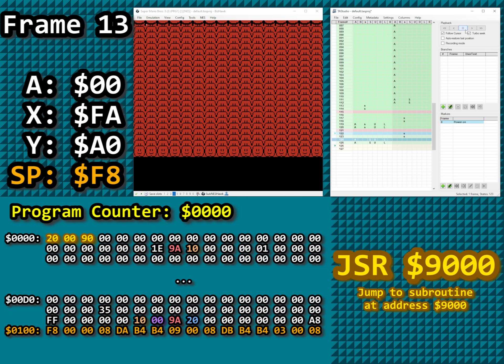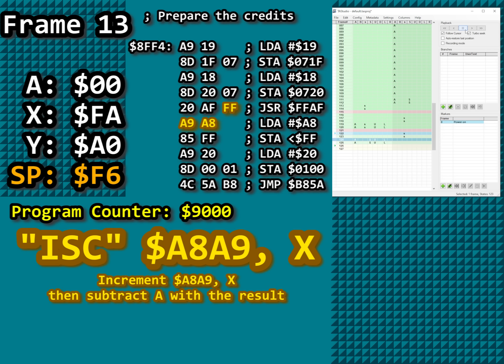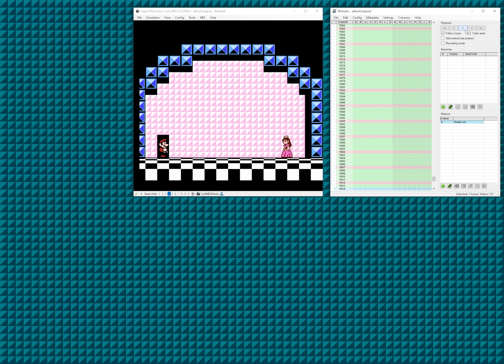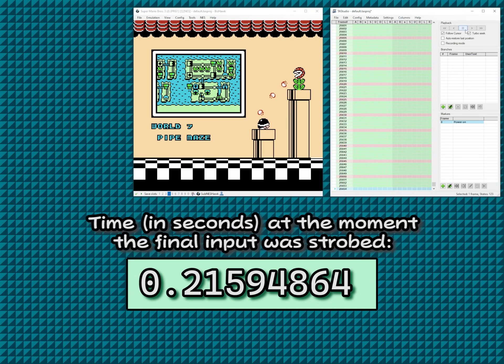At address 9000, the code is slightly offset but reads FF A9 A8, or ISC address A8A9. ISC is an undocumented opcode, but this instruction did not affect anything relevant. Executing from address 9003 works out just fine — the value of address 100 is set to 0x20, and the PC is jumped to address B85A, satisfying requirements 2 and 3. The credits play in full, and Super Mario Bros. 3 was completed in 0.2159 seconds.